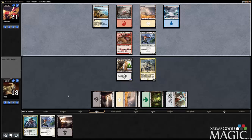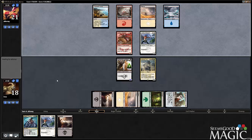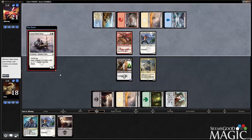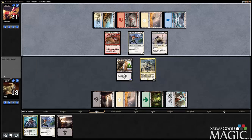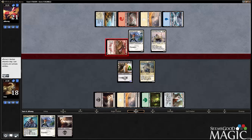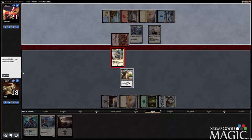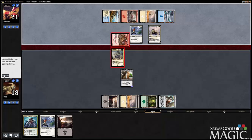Next turn we can go land, Sac Banner, play Student, which is kind of good. Because at five mana I think we can play everything in our deck — well, except Rite of the Serpent. Let's go ahead and eat that Valley Dasher, happily gobble him up with our elephant — our meat-eating elephant.